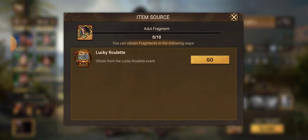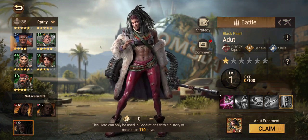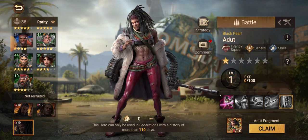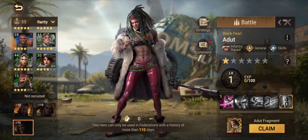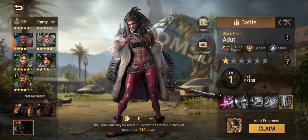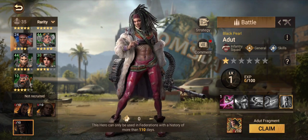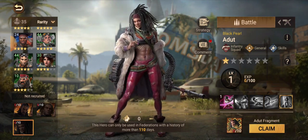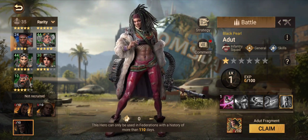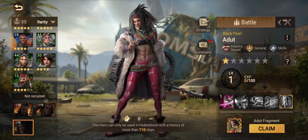When you hit 'Claim' you can actually see how you can obtain this hero as well as the other hero. This one is going to be through Lucky Roulette. In regions that are 110 days or more old, you're going to be getting this in your next Endless War event — or Top Commander as they call it now. As you can see at the bottom, it says this hero can only be used in federations with a history of more than 110 days, so a lot of people won't be able to see this hero until their region is 110 days old.